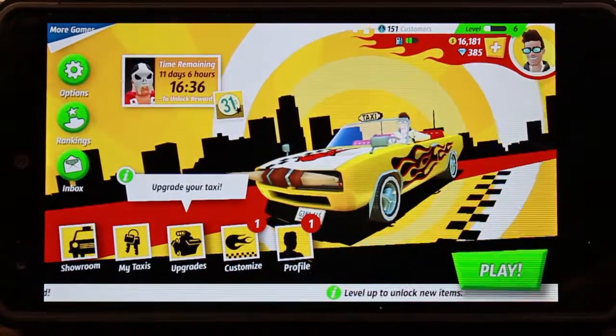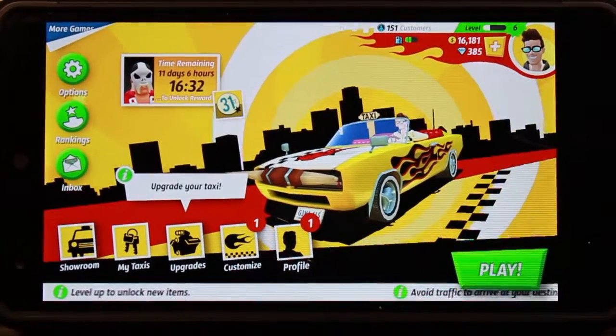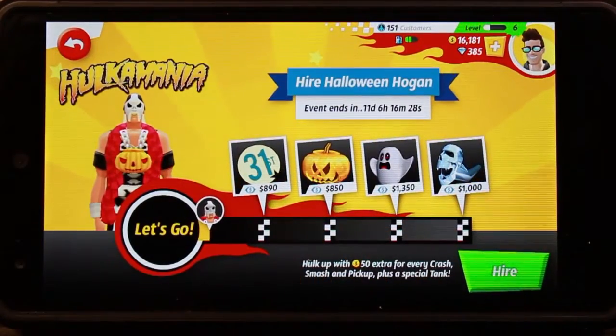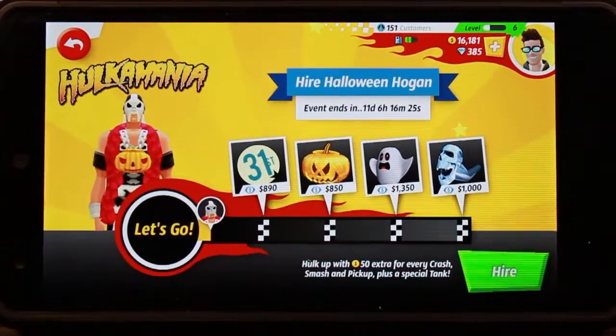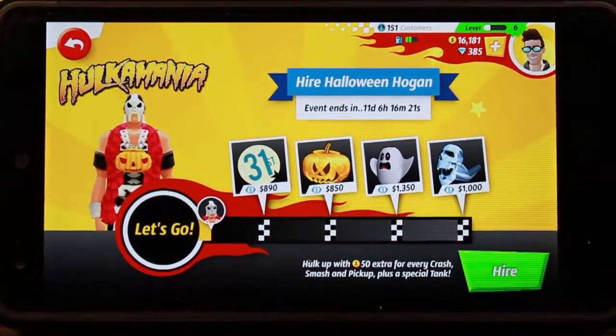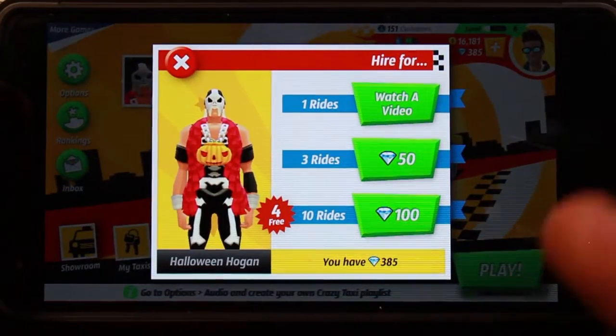One of the things you see up here — this is going on until October 31st — I'll tap that. We have a Halloween version of Hulk Hogan, and he gives you bonuses. He gives you more money for pickups. And if you want to hire him, you can do so. I've already hired him.